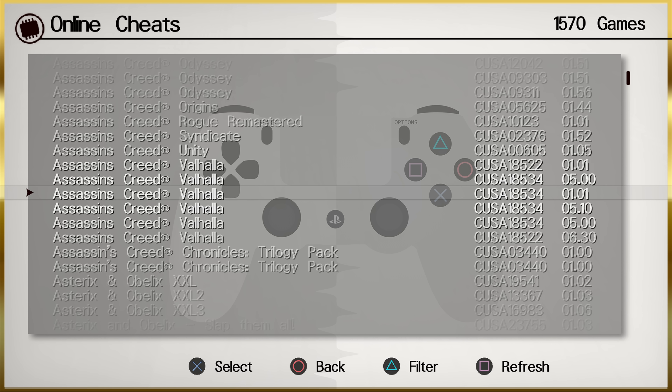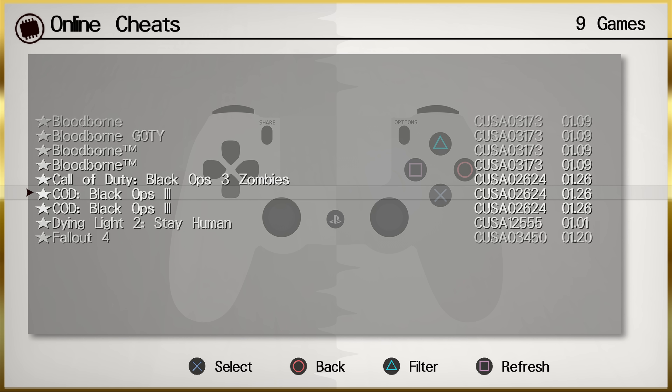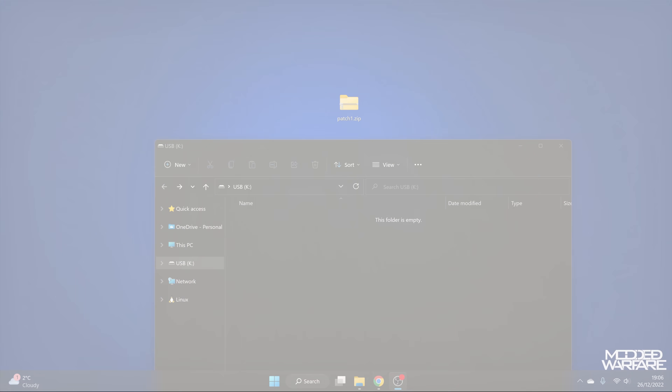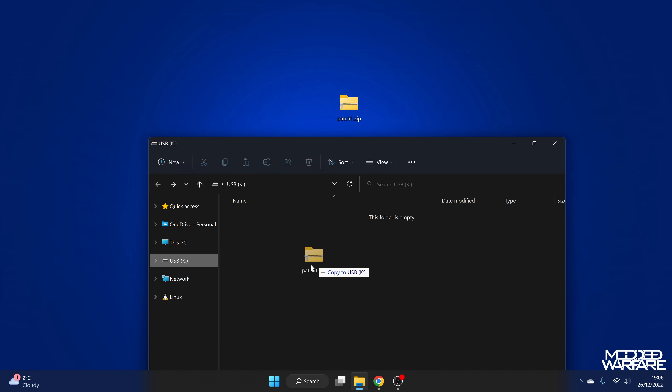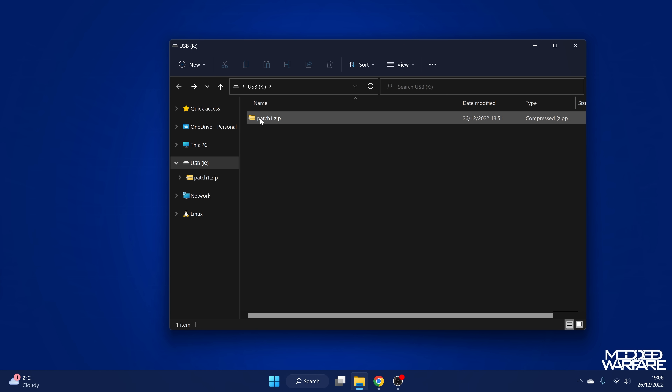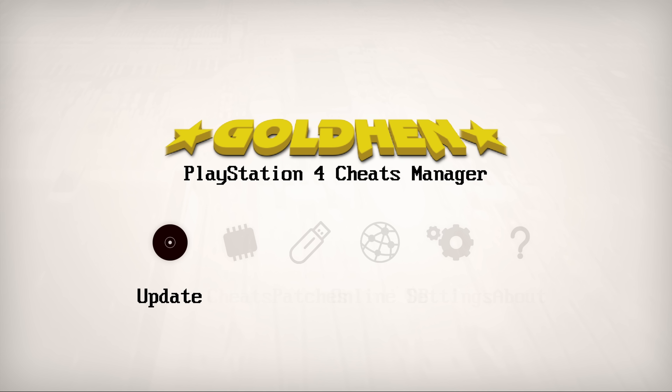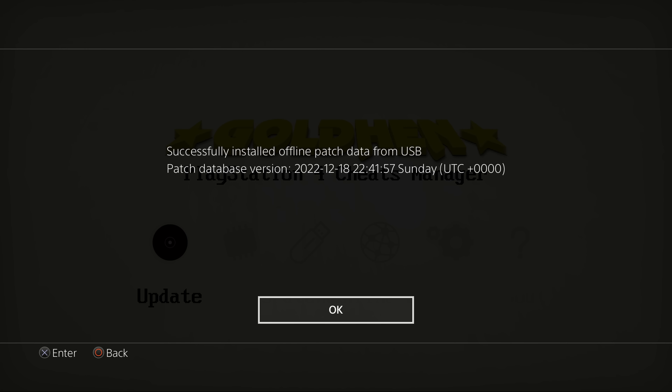The GoldHen Sheets Manager was also updated around the same time — a small update adding the ability to sort game settings by name and by title ID. There's also an offline method of installing the sheets: you can download the patches from the repo, put them on the root of a USB drive formatted in XFAT or FAT32, then plug that USB into the PS4. When you run the GoldHen Sheets Manager and select the update option, it checks the USB for the zip file, extracts it, and installs the patches that way.